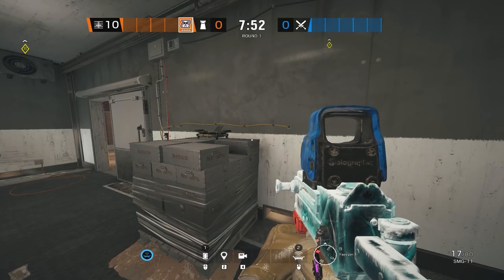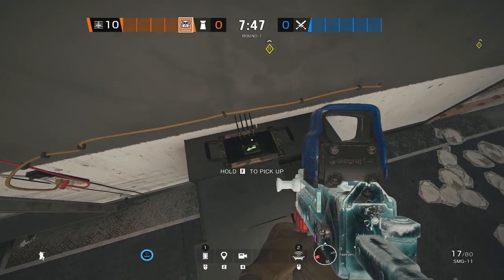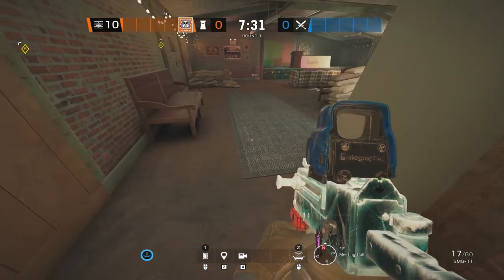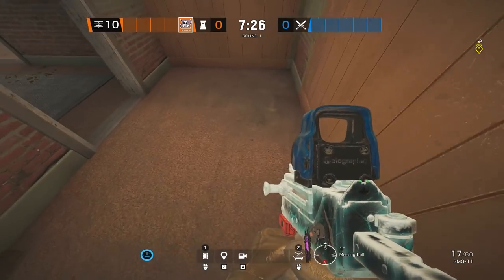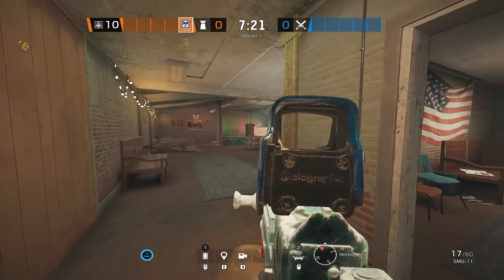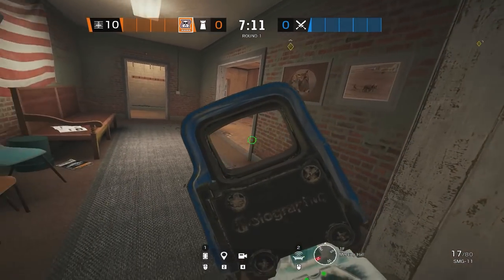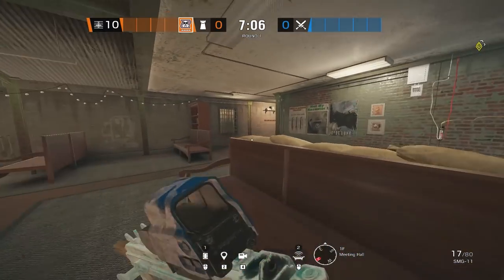The next mute jammer is also in the basement. Locate freezer, find the box, vault up on top of it, and place your mute jammer there. This one covers the left side of split into meeting. The blue mute jammer icon confirms coverage of this entire left side of split, making it extremely difficult for attackers to drone this area. If they want to drive their drone from lobby into split, they're forced to go to the right.